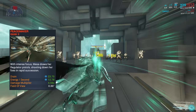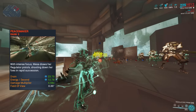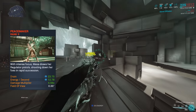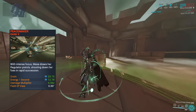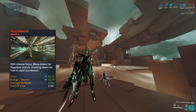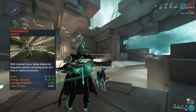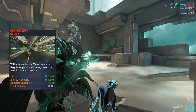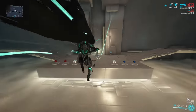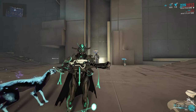The fourth ability is Peacemaker. This is the attraction to Mesa and it is a great room clearer. You activate this and proceed to shoot pistols at the speed of light, and as you shoot, your field of view lowers. More strength scales the damage multiplier and more range scales the field of view, although range is useless for Mesa, which I'll explain later. Efficiency lowers the drain. This ability is average and you need to put a lot of forma and boosts in just to make it relatively decent.